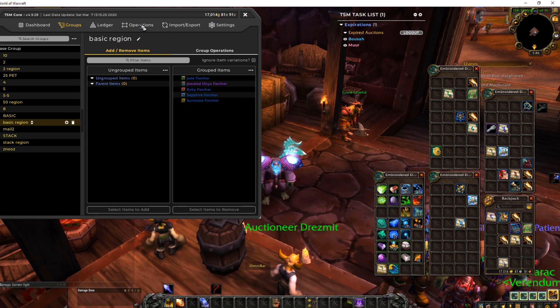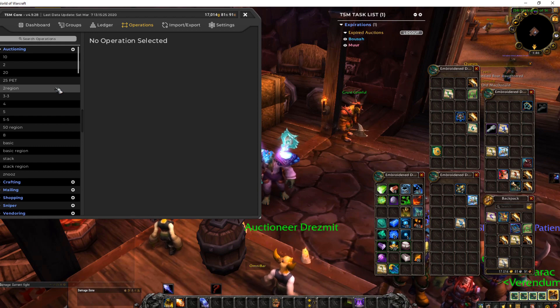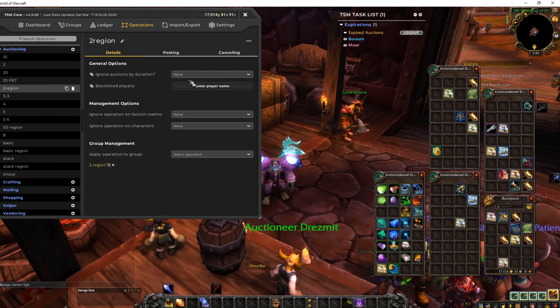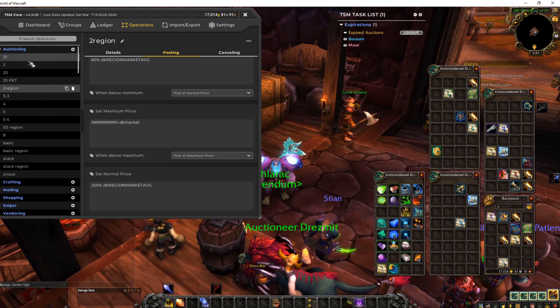Automated reset operations are pretty handy to have, and they can actually net you back so much gold, because sometimes things get reset and people still buy items when they are reset. To prevent losing gold like I did last week, you can set up these kinds of posting operations. I will have a Pastebin link in the description below so you can just copy and paste what I have — it's a bit messy but it works really, really well for me.